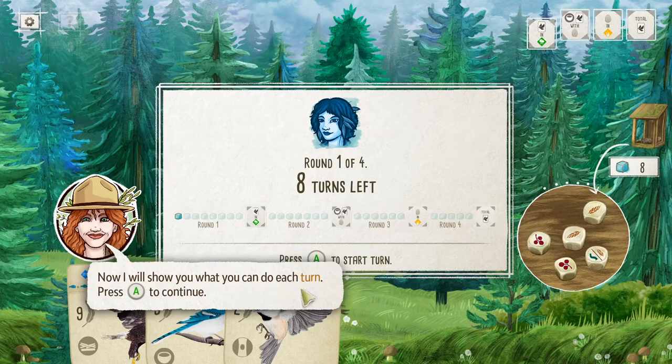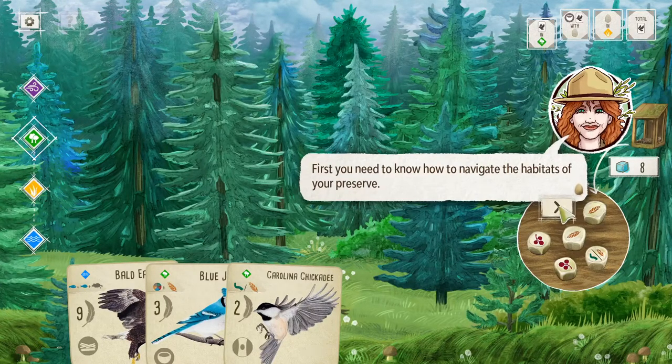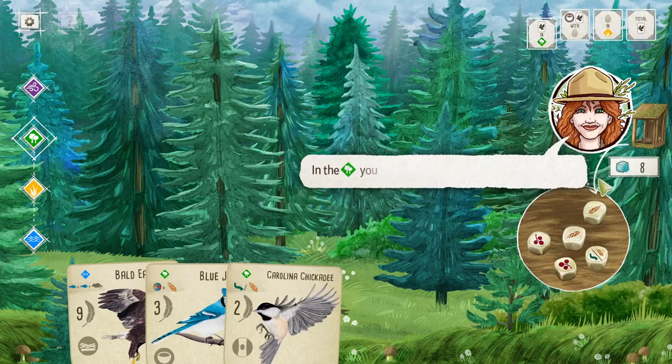Now I'll be shown what I can do each turn. First thing is navigating the habitats of your preserve. Scroll wheel does that — I saw something on a stream. Look at the side of the screen. We're in forest now. I meant to click here — it blended in with this thing.